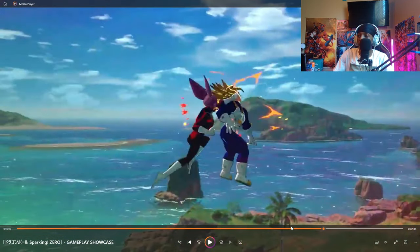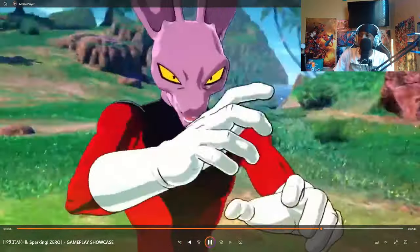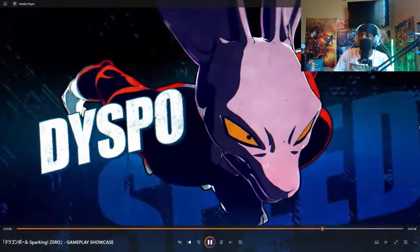We got Dyspo coming in hot for speed. They're trying to show you guys the different ways that these characters are going to be diverse and how they're going to be incorporated into the game. Look at Dyspo - look at how he just slices through that. It looks good.